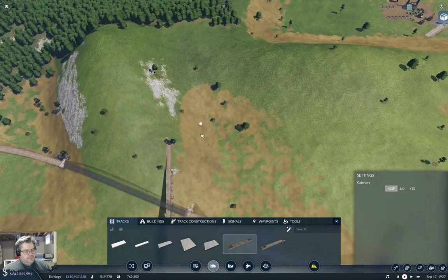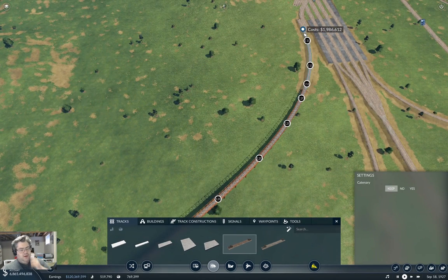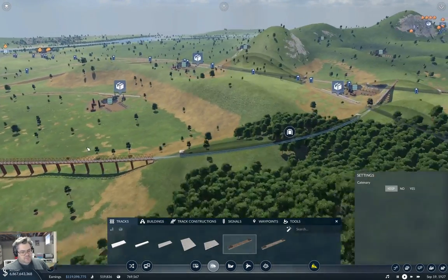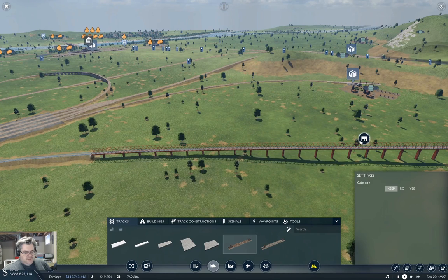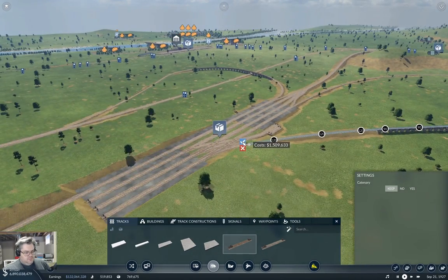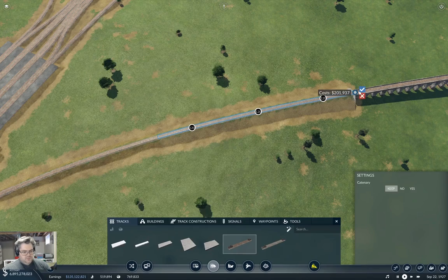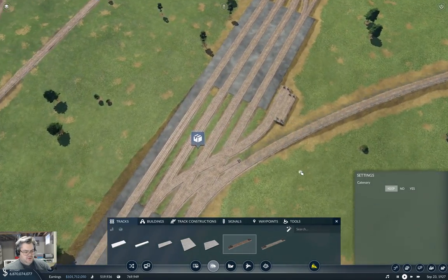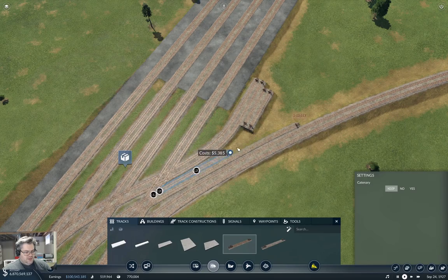So we put that in there. And then we can come down — can we get down to here? We can! With a nice long viaduct. I'm going to take that and turn that into a stone one as well. And we'll take this part and make that an embankment. That means this comes up to here, and this can come up about like so. As can that.